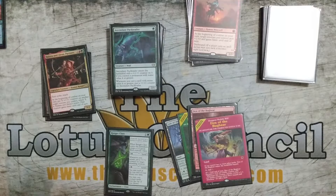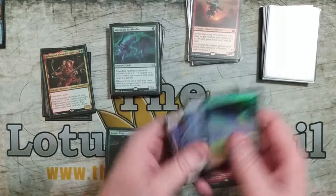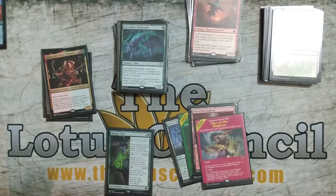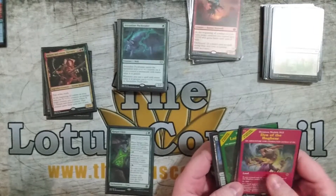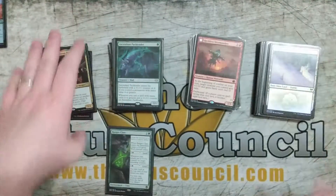So looking at upgrading the deck, immediately the first thing: those lands out, more Snow-Covered Forests and Mountains in. Hopefully that's going to make it so my Frostbites activate and I'm getting three damage instead of one. Plus they're coming in untapped in the late game. Although the dual lands are great — especially Den of the Bugbear making goblins — they're just too slow if you're trying to do a fast-paced hasty deck, which was the point of this deck.